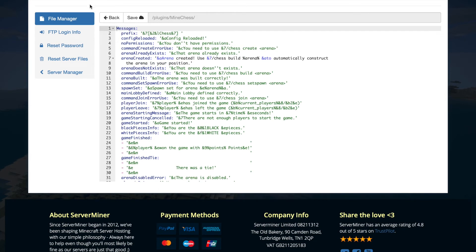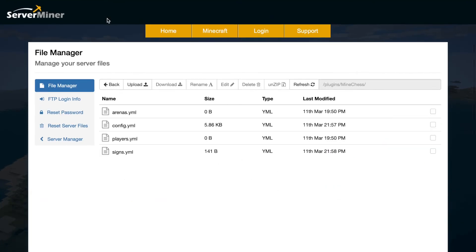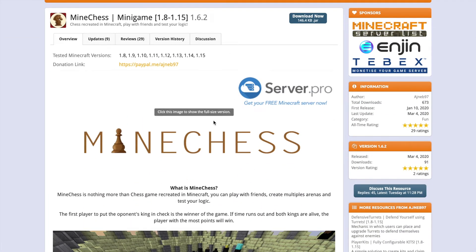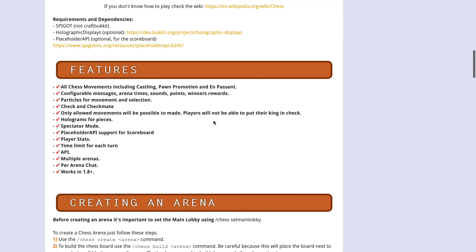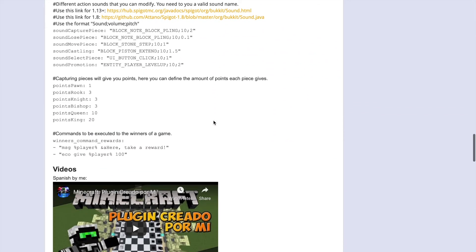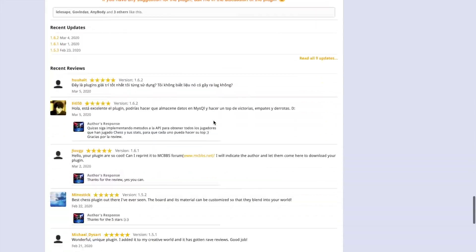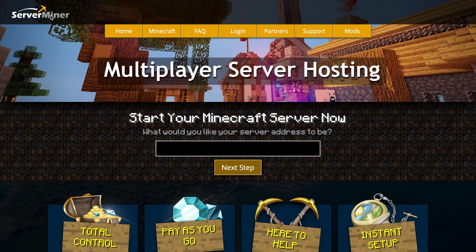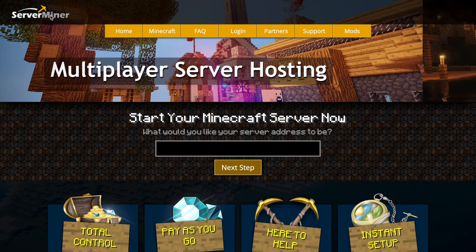That's everything in the config file — pretty straightforward. It's a really fantastic plugin. Over on the Spigot page you can see it's updated to the latest version of Minecraft with great images and information. It's completely free — just hit the download button and you're away. If you need a server to host it on, check out serverminer.com for the best and cheapest hosting around. Subscribe, like, comment, and I'll see you next time.